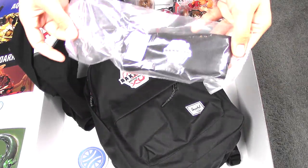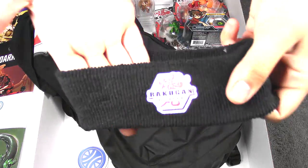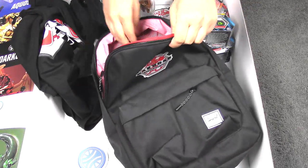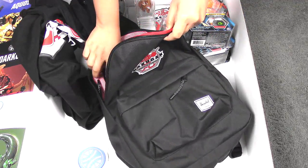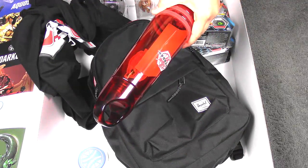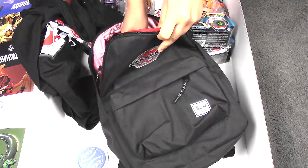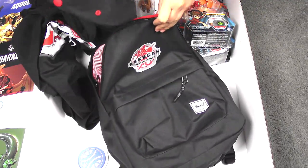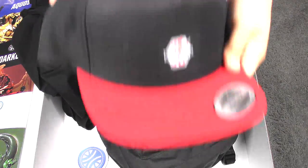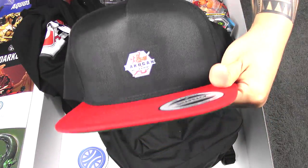And a Bakugan headband — a sweatband. I think these are the same stuff that Kimbo got, Ilanok also got — everyone that went to that event. And check it out — Bakugan water bottle. I'm definitely gonna use this for work. Red is my favorite color so I'm really happy about that. And I think this might be the last thing — we got a Bakugan cap. Nice. I don't really wear hats, but still nice to have.